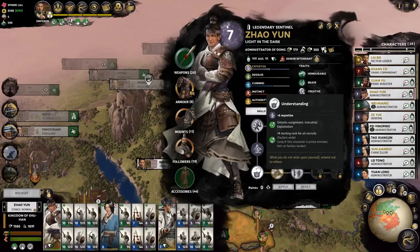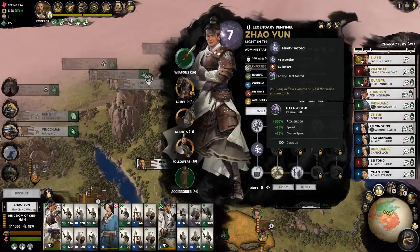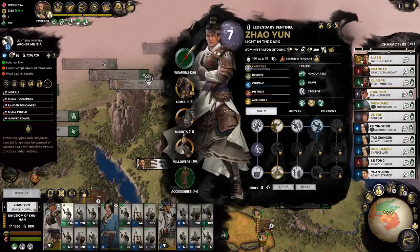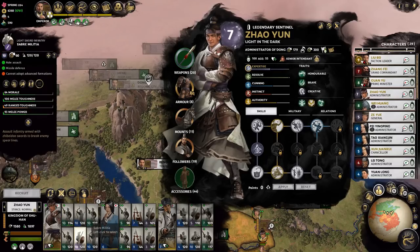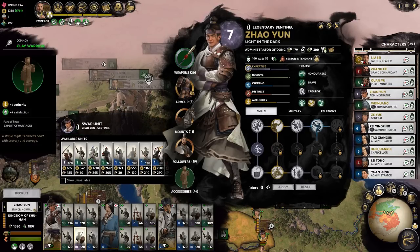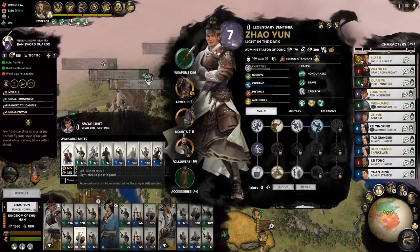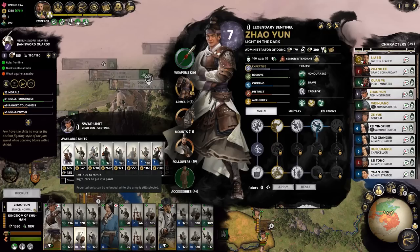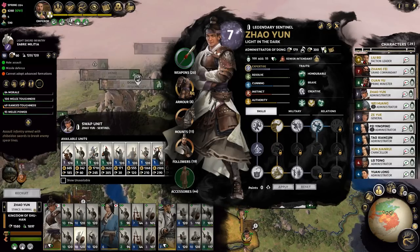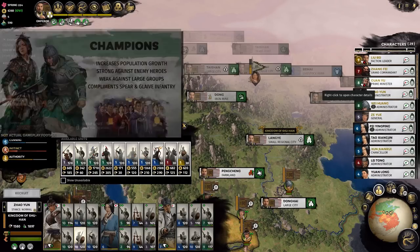Here's the skill tree — we've got Industrial Exploitation, so Sentinels are good as city administrators and they have a lot of building bonuses as well. One of the units they're most likely going to have are melee units. You can see what kind of units this character can recruit. Some are unlocked faction-wide, but they're gonna do best with units of the same color — Sentinel class units.